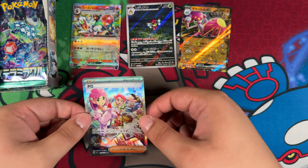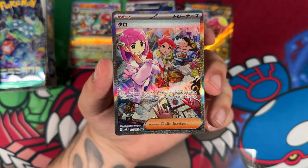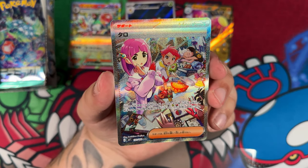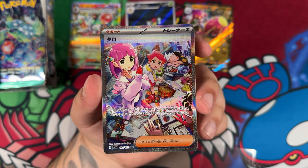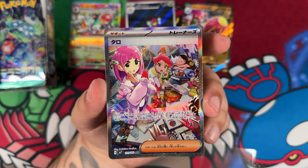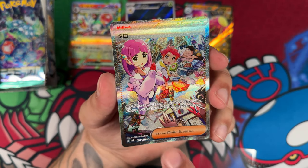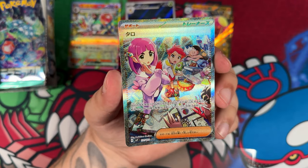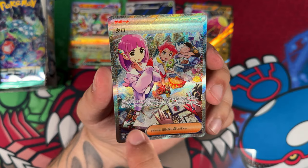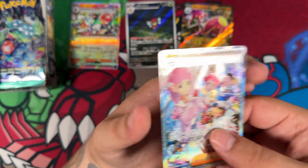Let me just show this off to you up close. This is the card I was referring to — the most expensive card in the set, the Lacy. It does look kind of cool — not just saying that because I just pulled it. It does give me kind of the Iono special artwork vibes, just because there's so much going on in the background. The focus isn't just on Lacy herself — there are all these other characters in the background as well. That is great stuff.